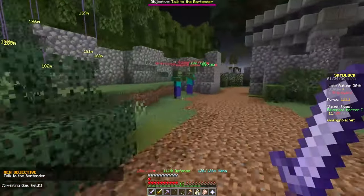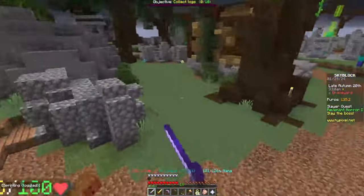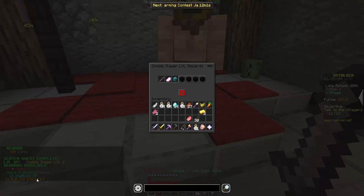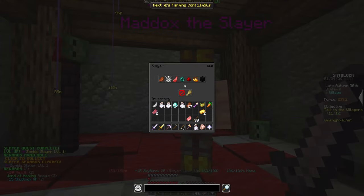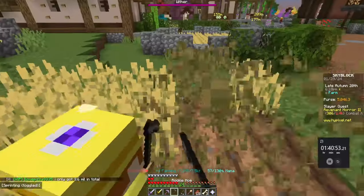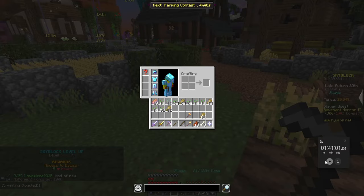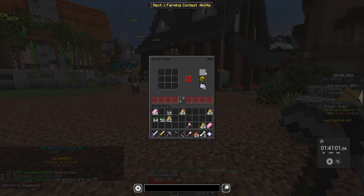Each slayer quest gives you 15 Skyblock XP, which is so good. Just make sure you click to collect the XP or you won't get it. From here all I did was finish off the last of the 12 villages before heading back to farming — and then farming level 12 and Skyblock level 7! That is awesome, and it only took one hour and 41 minutes. That's pretty good, I think.